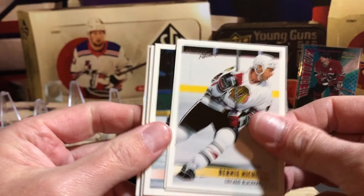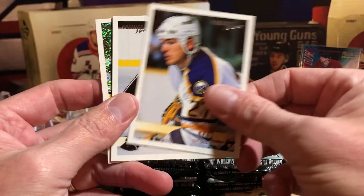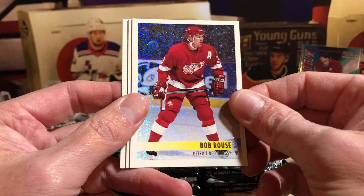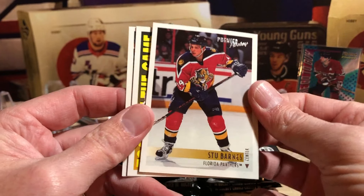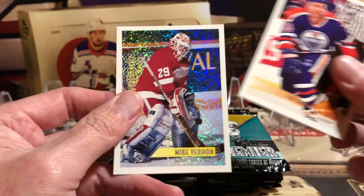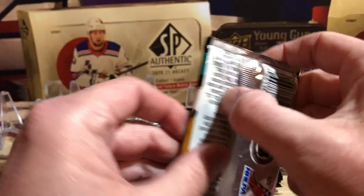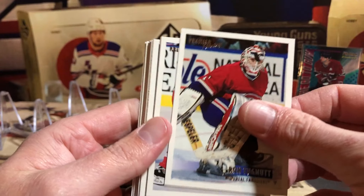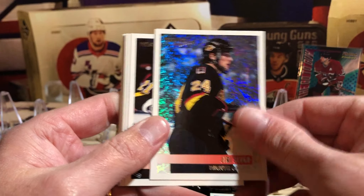Ty Domi, Brad May, Bernie Nichols, Luke Robitaille, Joe Sacco, and we've got a sparkle of Rob Rouse from Detroit. And we've got Stu Barnes, and we've got Tom Barrasso Tools of the Game. And Mike Vernon with the sparkle version.